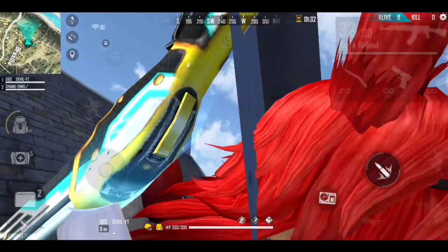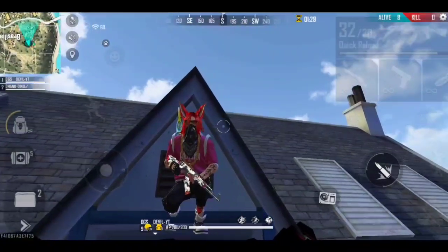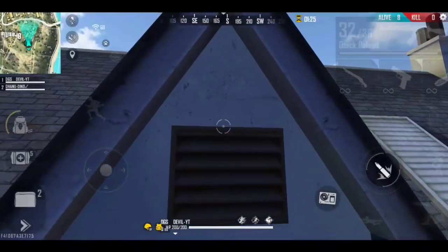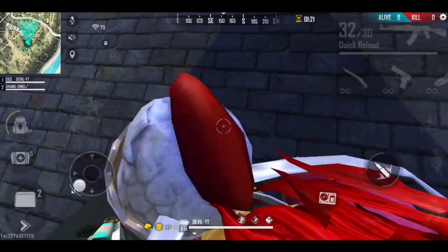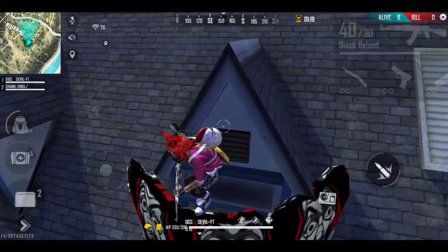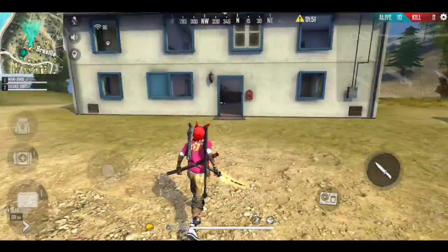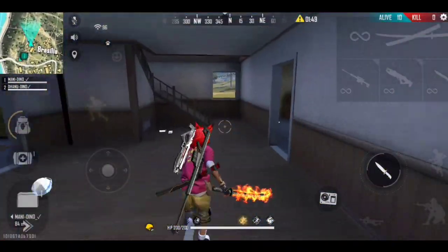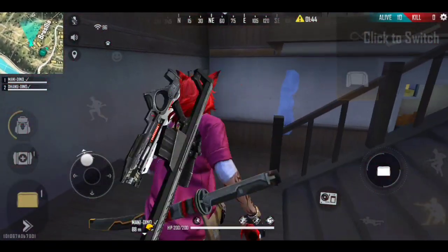If you want to go to Black Ouse, you can also hit the enemy. You can also hit the enemy. If you want to hit the enemy, you will also hit the enemy. There are many enemies at Black Ouse.